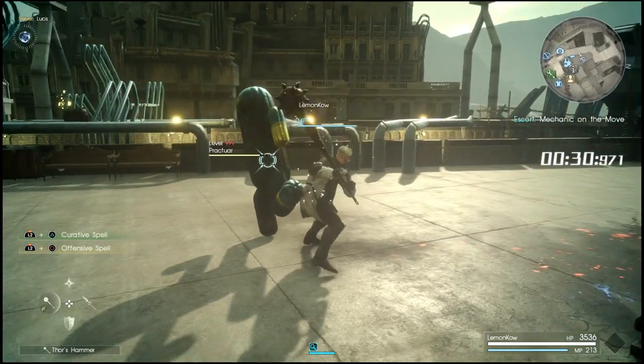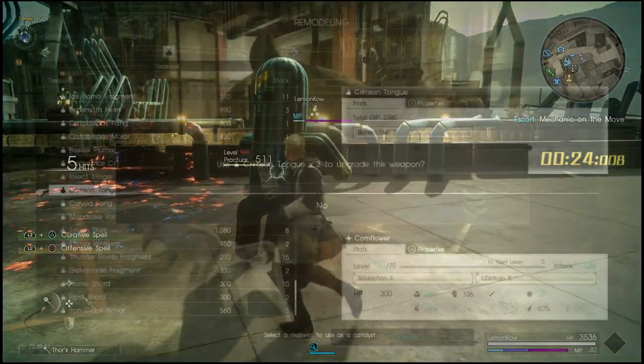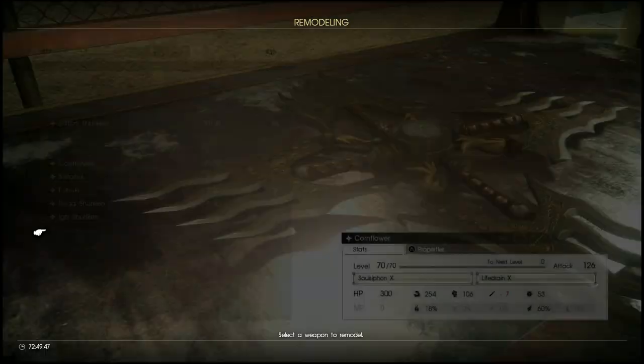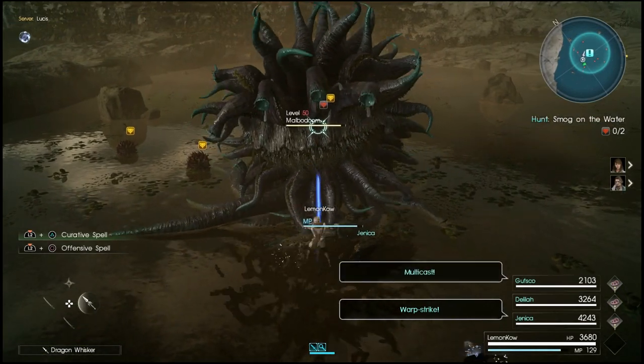So I'm going to be talking today about the Petrified Disc and its evolved version, the Cornflower. Not only does this level up to level 70 with no restrictions or requirements on how to level it up, it also gets two very powerful moves called Soul Siphon X and Lifetrain X. Both of these moves give you a chance on hit to get HP and MP back. So this is a great backup or support weapon to have on any type of character.